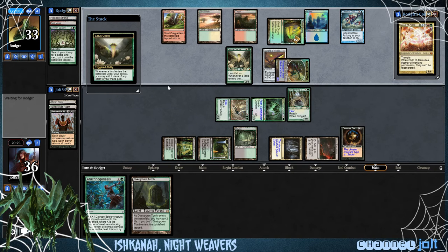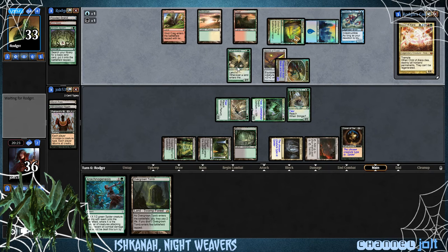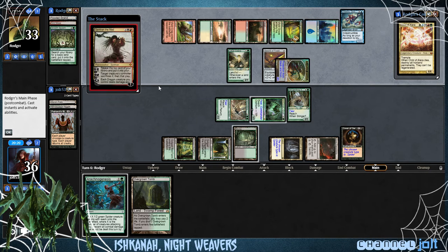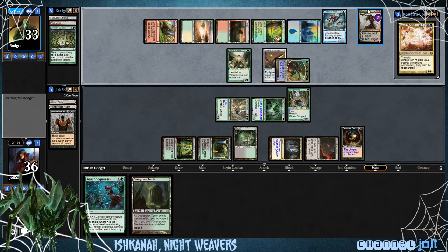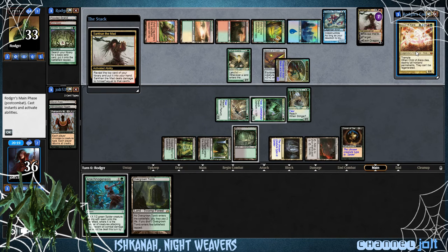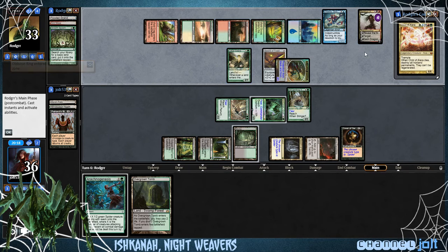The Arachnogenesis. Lotus Cobra — I love playing with Lotus Cobra. I play some Modern when I'm not doing my recording commander. Lotus Cobra is one of those cards that doesn't see as much play as you'd expect, but it's just a solid Magic card. Thumbs up, Lotus Cobra — you're doing good.